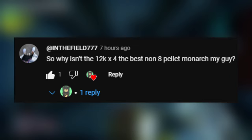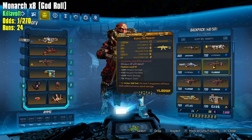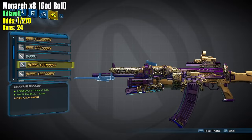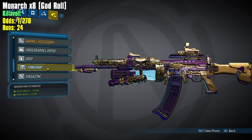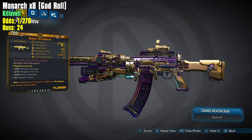That's really terrible. In the Field says: "Why isn't the 12k X4 the best non-8-pellet Monarch, my guy?" The grip can roll damage if it's times four, the foregrip can also roll damage. So this is a 12k times four - he says why isn't the 12k X4 the best non-8-pellet Monarch. I think it's just because this one's missing parts - that's what I said in my replies, this is just missing parts.